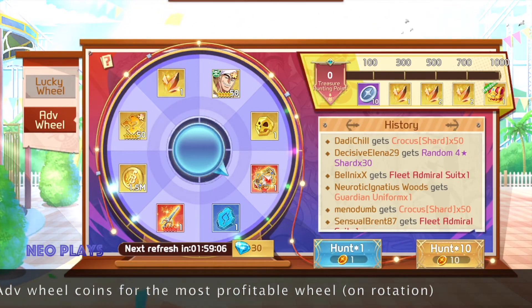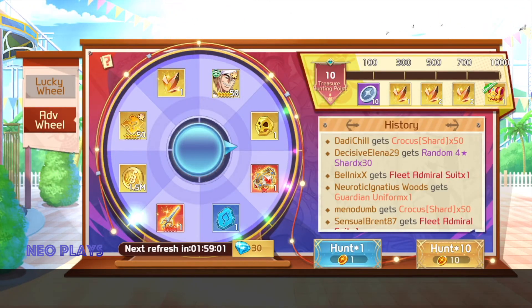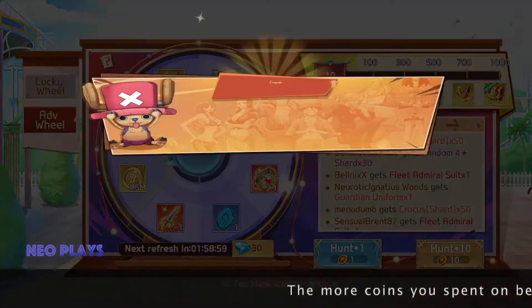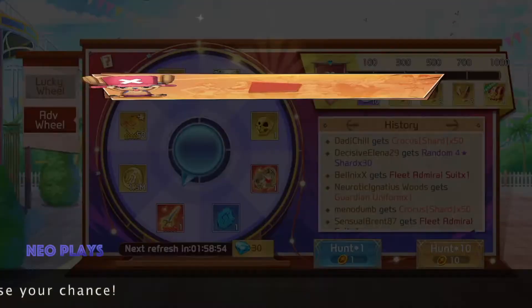If you miss out on this one, don't worry, it will rotate back. So by spending 10 coins on this wheel, it will dramatically increase your odds of getting the best loot possible.